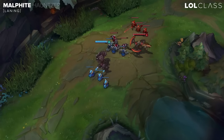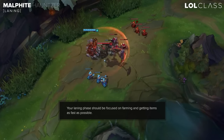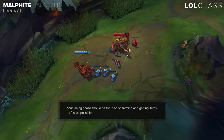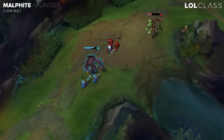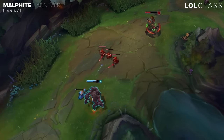For the laning phase on Malphite, if you're against an AD melee matchup you want to start Corrupting Potion and then just look to farm your first item, like a Sunfire or Iceborne. Generally you want to go Sunfire first, and after you get that you'll be able to farm a lot more easily because Sunfire does a lot of wave clear for you.